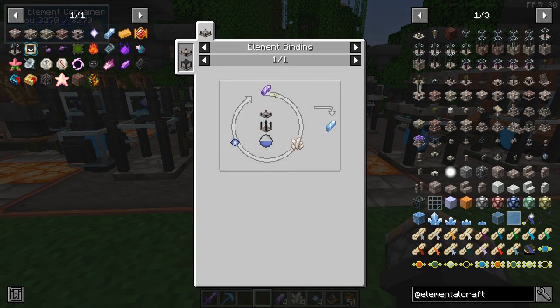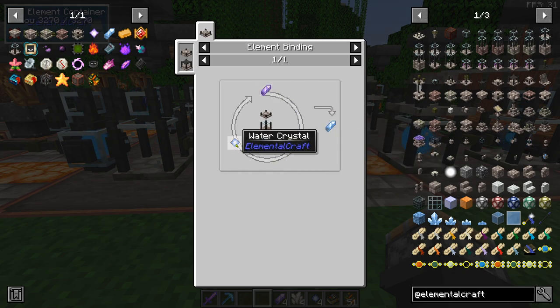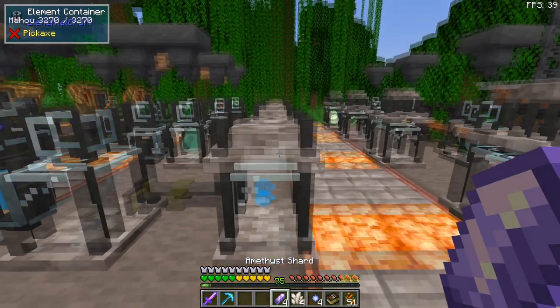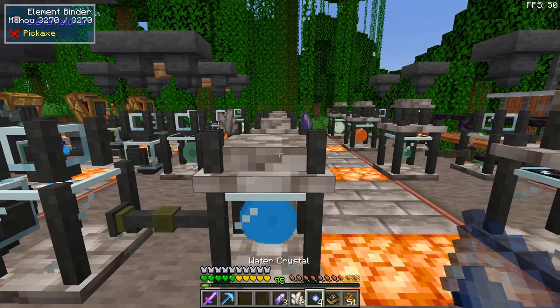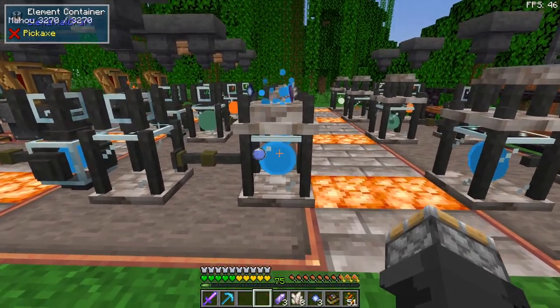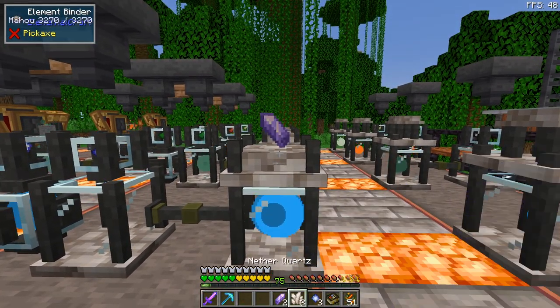Let's talk about the spring align shard. This takes an amethyst shard, a nether quartz, and a water crystal. You have to put them in that order, in a clockwise order. Put them in there, it does its thing with the element of water, and you get the shard that we're after.